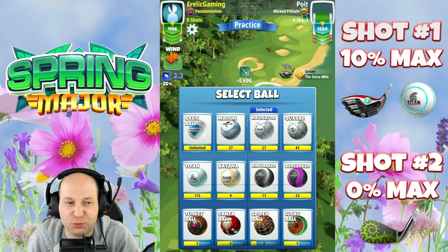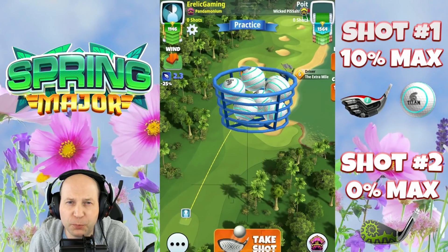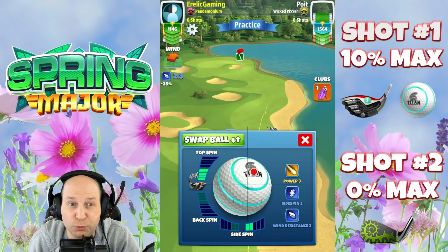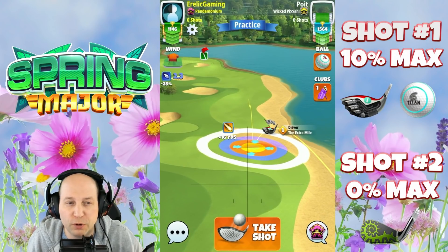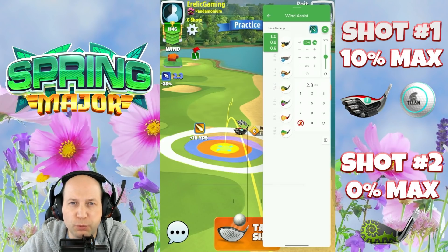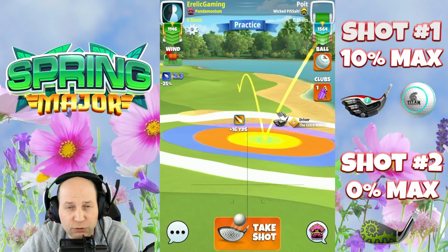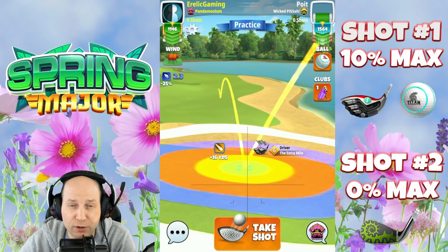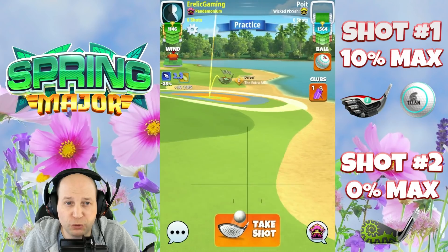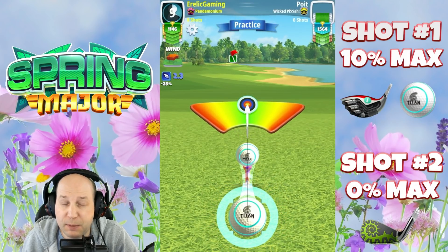Welcome to hole number one of this spring major. Starting off on this par four, I've decided to bring a Titan ball because having that low level extra mile six, as you can see, we're just able to reach the bounce over the sand on the right hand side. I'm giving it max top spin and a little bit of right spin just to keep this ball down the middle of the fairway. So nothing fancy here to start. I just want to get this one down the fairway, so make a nice clean 10% max adjustment and make sure you're going to hit perfect.